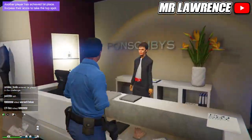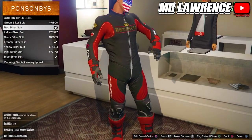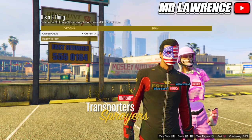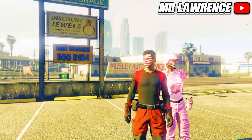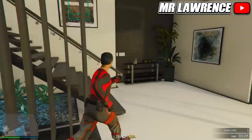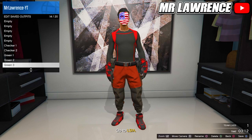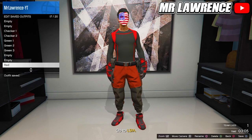For the red outfit, you will need to go to the biker suits in the outfit section, then purchase the red biker suit. Go into the bookmarked job, change the clothing to player saved outfits and start. Now switch your outfit three times to the right and ready up. Now go to your apartment again. Delete the red component outfits and save this outfit in slot 17. Then leave the mission.